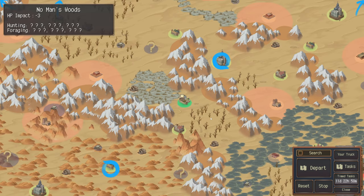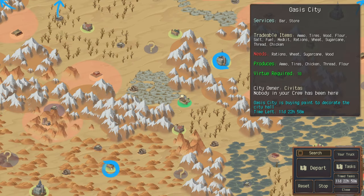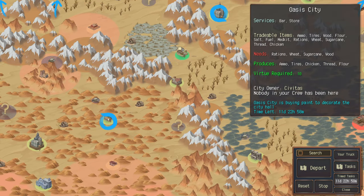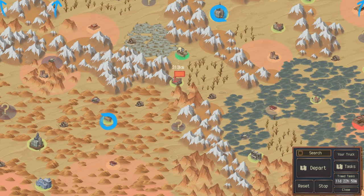We'll be heading for our next mission. Starlight City to Oasis — we need to go through the mountain pass gas station. If we stop there first, maybe we can find somebody to hire to work in our city. Let's go.